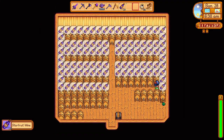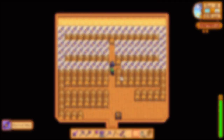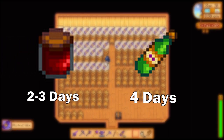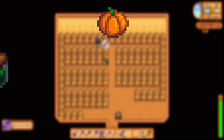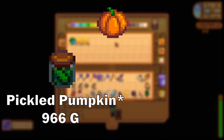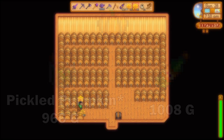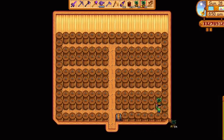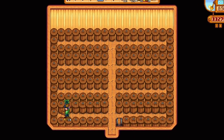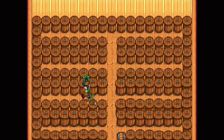For example, juice would be less profitable to make in kegs than making jelly in preserve jars, due to the time difference — jelly finishes in two to three days while juice needs four days to mature. The price difference is not huge either: pumpkin made into jelly is 966 gold, while as juice it's 1008 gold, so you'd get the jelly a day earlier with only a 42 gold price difference. Producing it with the preserve jars is way more efficient, and the kegs are much more profitable for crops like starfruit and ancient fruit to make wine out of.